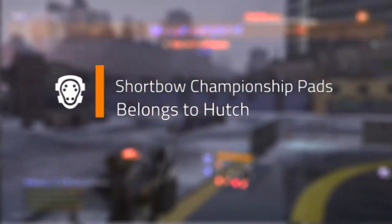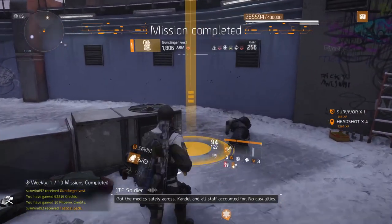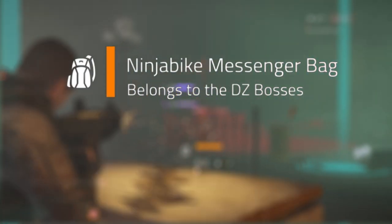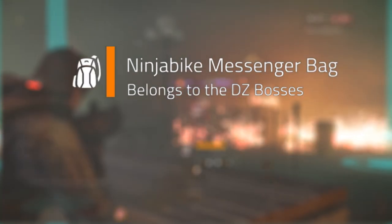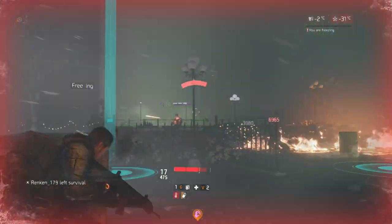Hutch's Shortbow Championship Pats drop in the Madison Field Hospital mission on Hard difficulty, and again from Caches. The Ninja Bike Messenger Bag can drop from any named boss in the Dark Zone, and again from either a Survival Cache or a Field Proficiency Cache.